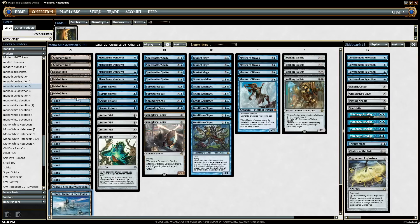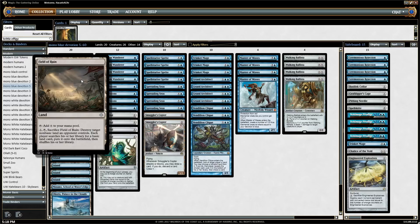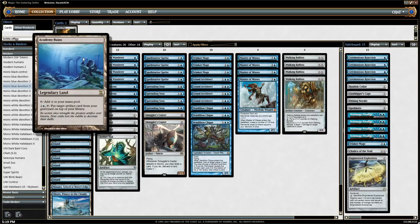We have Field of Ruin and Spreading Seas as eight ways to disrupt Tron and Valakut-type strategies and hinder three-color deck development. The last main deck card to talk about is Academy Ruins, which lets us get back the Ballista. Once we get our engine online — Trinket Mage finds the Ballista, we get the Architect going, and the Ballista mows down the opponent's team — when they finally deal with the Ballista, Academy Ruins puts it right back on top. They're basically locked out of playing small creatures as long as this engine is going.